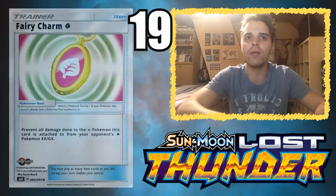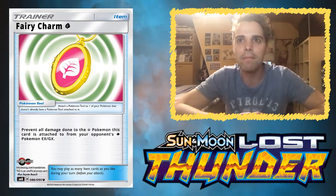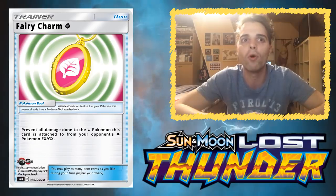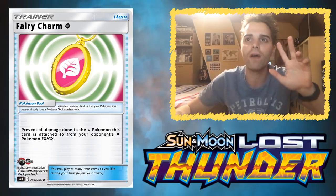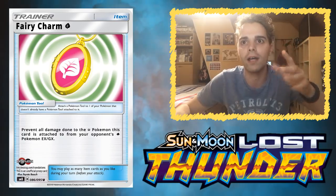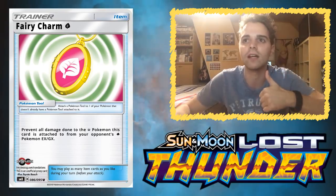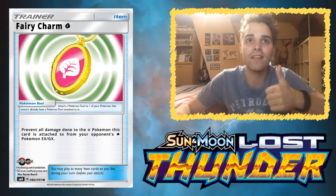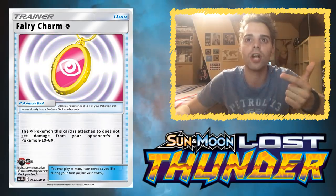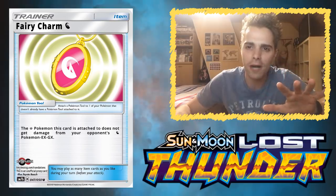Number 19 is going to be the Fairy Charms. These are very good tool cards that can be attached to one of your Pokémon and prevent all damage done to your Fairy-type Pokémon by your opponent's Pokémon of a specific type. There are actually four Fairy Charms — one that prevents damage from Grass-type Pokémon, one for Psychic types, one for Fighting types, and one for Dragon types. Just think about the popular Pokémon being played right now: Rayquaza, Buzzwole, Malamar variants — these three types are already covered by these Fairy Charms, meaning you can prevent damage if you're playing a Fairy-type deck like Gardevoir or Sylveon.